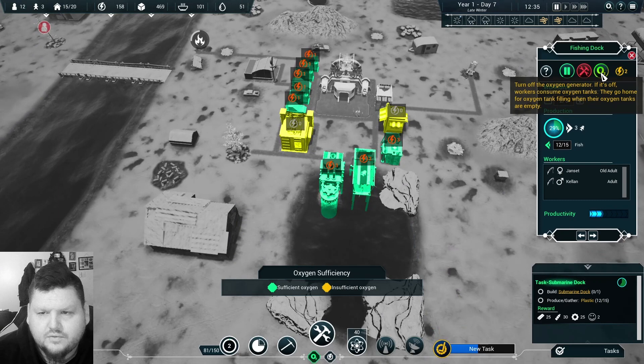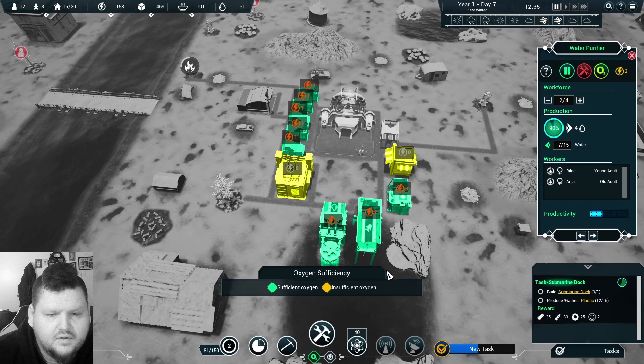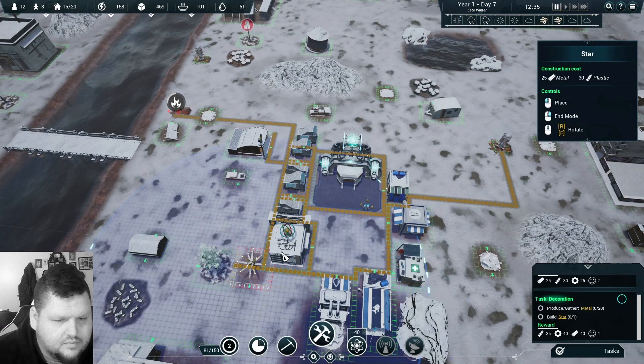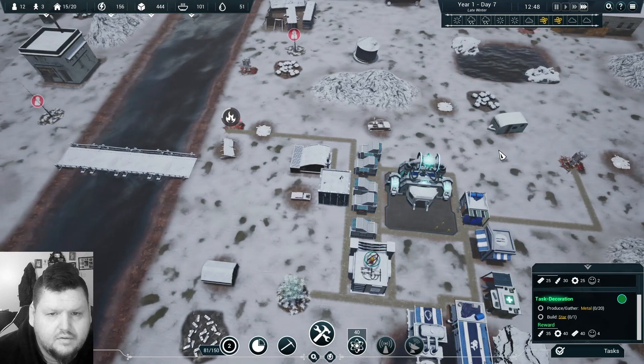Turn the oxygenator off — if it's off, workers consume oxygen tanks. These buildings have to have oxygen; these don't. We're going to leave the water plant on because we're running low on water, and let's turn the food one off and see how that goes. New task — let's build a decoration. We'll do a star — like a little park thing — rotate it into place.